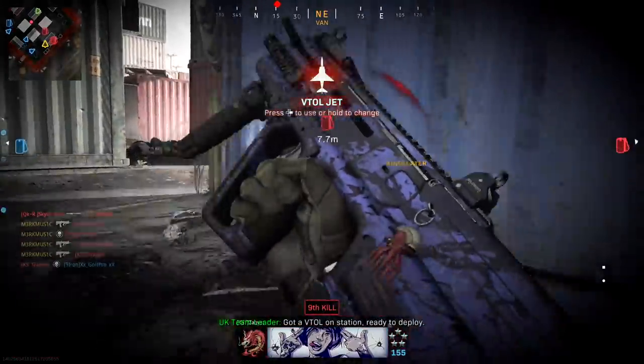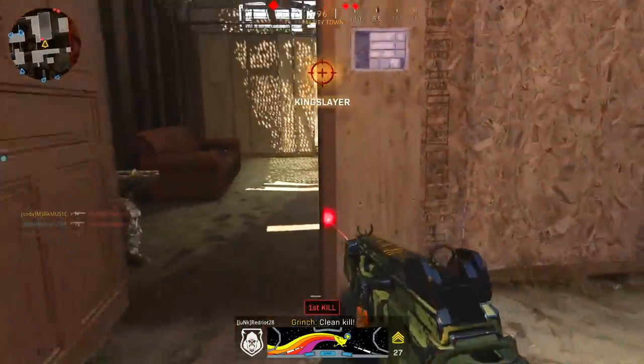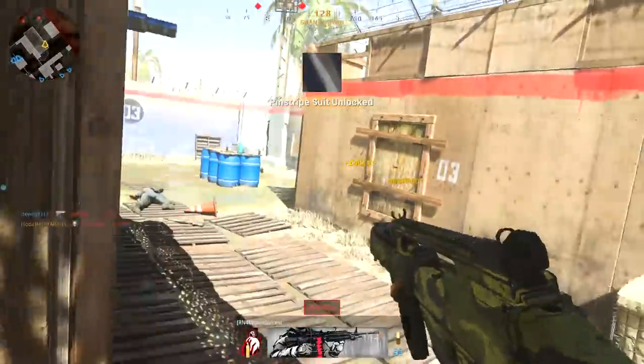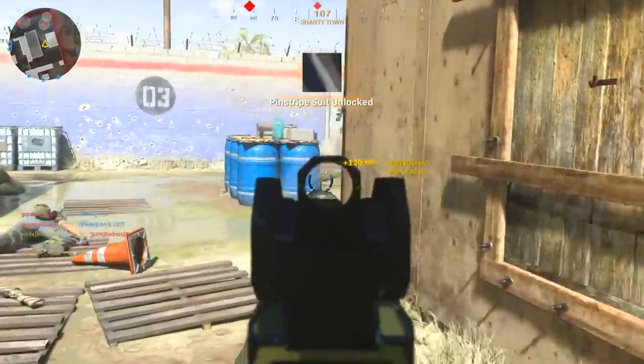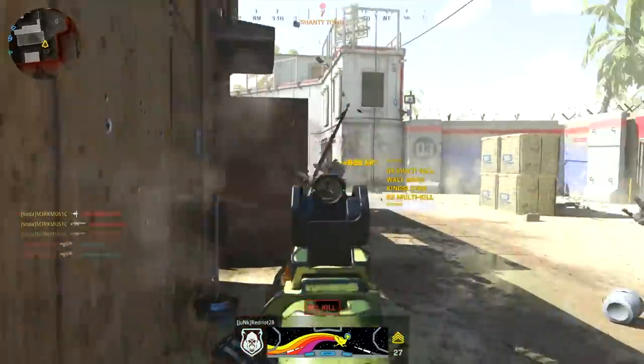I'm sure you guys know this already — Shipment is 100% undeniably the best place to go for clips, and if you're playing hardcore, it makes it even easier. So map-wise, as far as it goes for hitting quad feeds, I'm pretty sure most of it's going to be on Shipment. There's some Shoot House as well. Rust is actually really good. It's pretty typical — these all get thrown into one playlist.